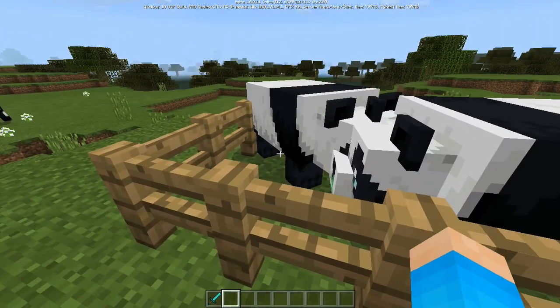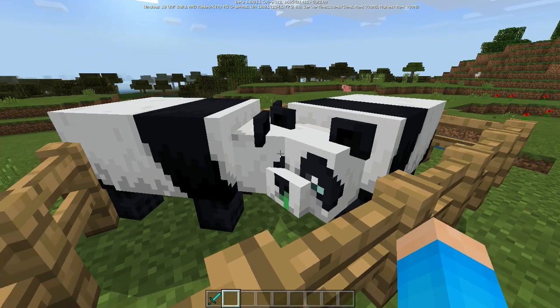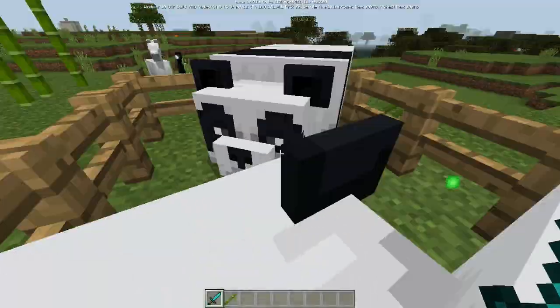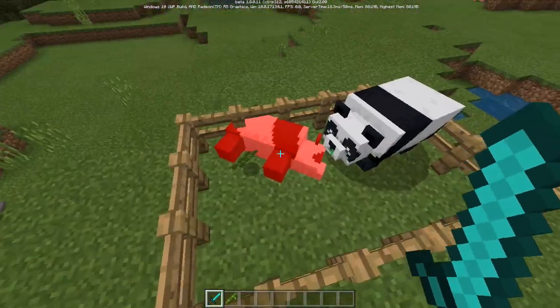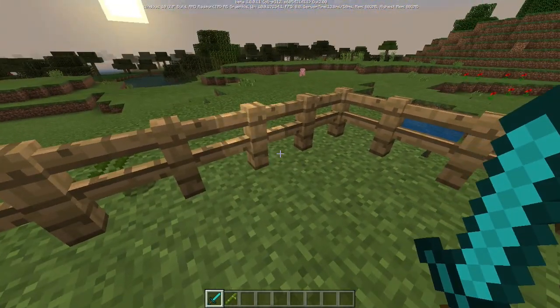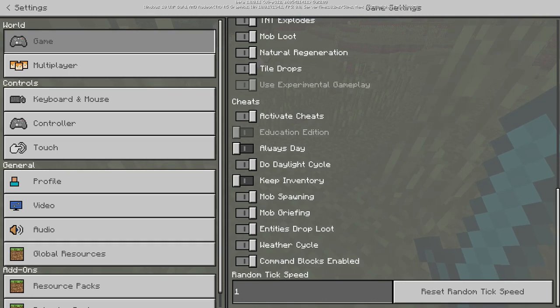The next secret is that the sick panda is actually weaker than any other panda — including the baby panda. The baby panda has more health than the sick panda, which makes sense because when you're sick you don't have as much energy. With a diamond sword, it takes three hits to kill a normal panda but only two hits to kill the sick one.